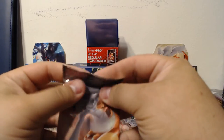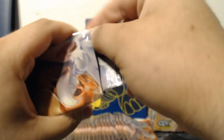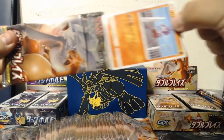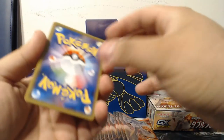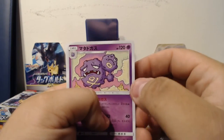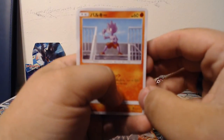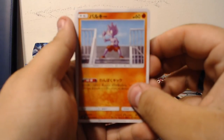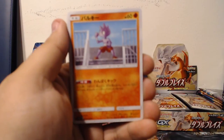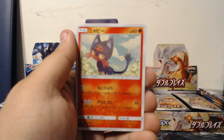Let's get into it. These packs are long so we can safely cut the top without any issue of damaging our cards. So we've got a Wheezing, what I think is a Tyrogue, Haunter, Litten, and a Persian.